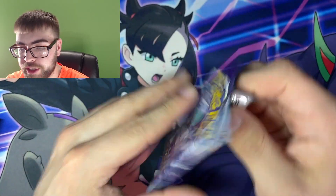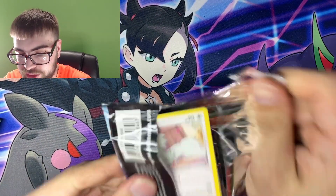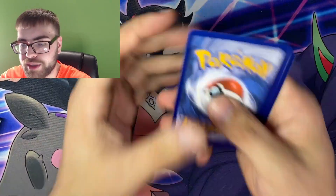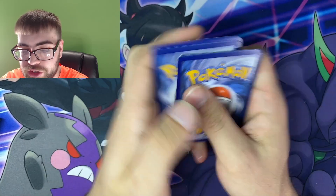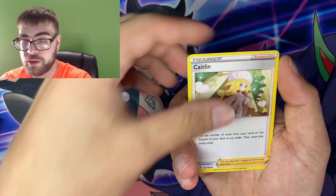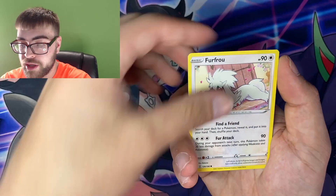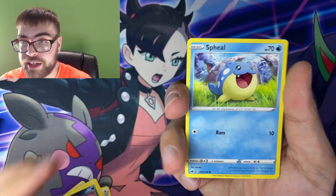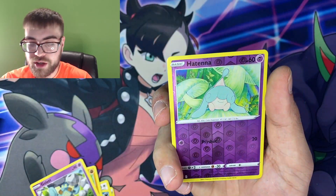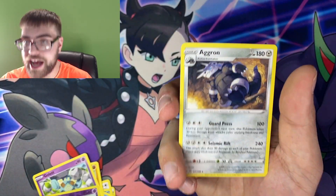Start things off with the Chilling Reign. You get a lot of stuff in that Trainer's Toolkit. I'm not sure if it's actually worth the money, but if you actually play the TCG or plan to actually play the TCG, this is probably an amazing starter box. We got Venipede, Spheal — it's looking spherical — Crabrawler, Galarian Stunfisk, Reverse Hat, and a Non-Holo Aggron.